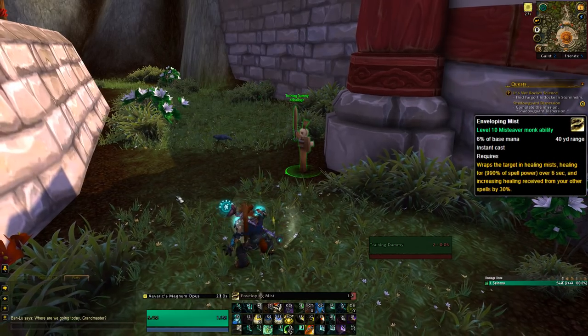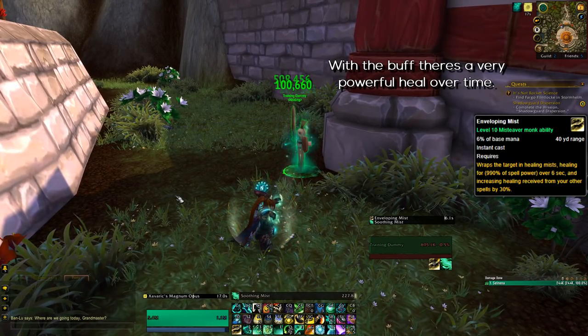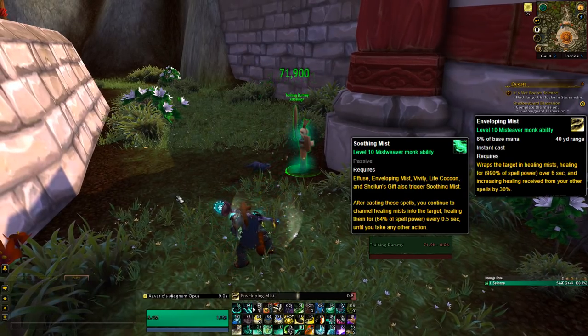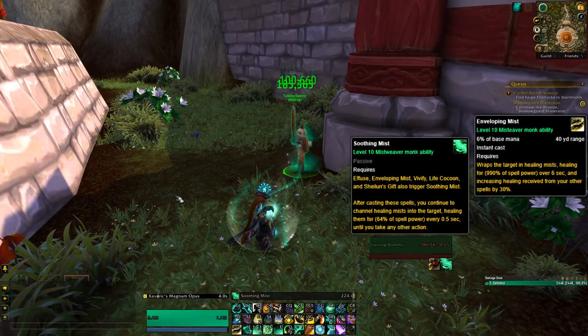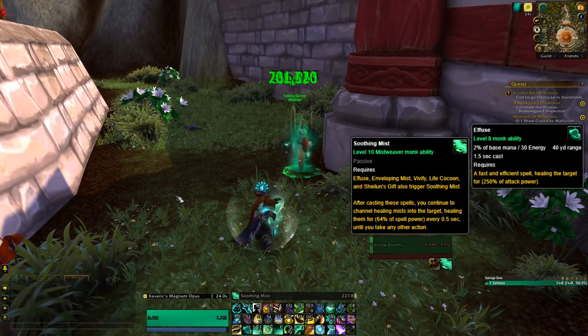Enveloping Mist is one of your most powerful healing abilities on a moderate cast time, costing quite a lot of mana. It will apply a buff on the target increasing all the healing that you do by 30% on that same target, primarily boosting your Soothing Mist heal ability that is activated by most of your abilities. Enveloping Mist is also one of them. Essentially, just channeling a heal on itself can be pretty weak, but with Enveloping Mist it becomes quite powerful.